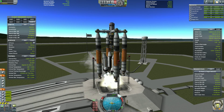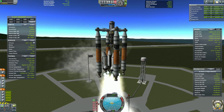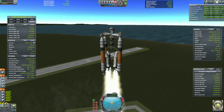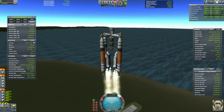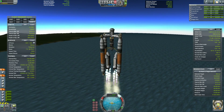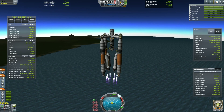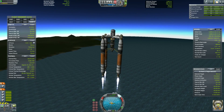Hi everyone. In this video I will build a Minmus refueling station with room for a few kerbals and mining possibilities. The first of two launches is to put the core of the station in a stable 25 km, 0 degree inclination orbit around Minmus. The launch is rather routine, so let's talk about the payload.